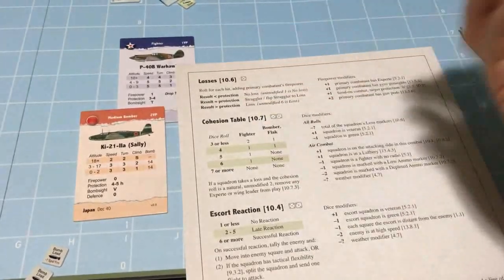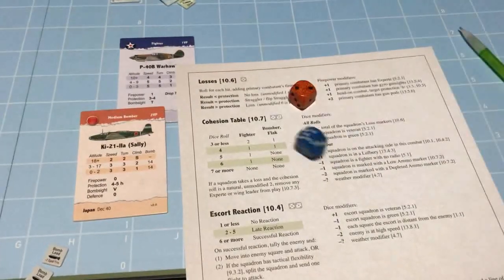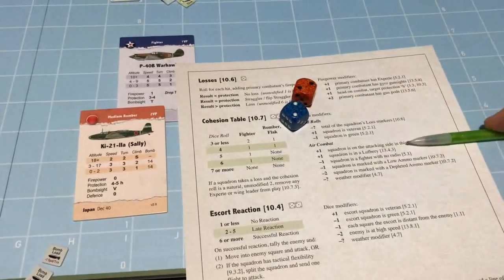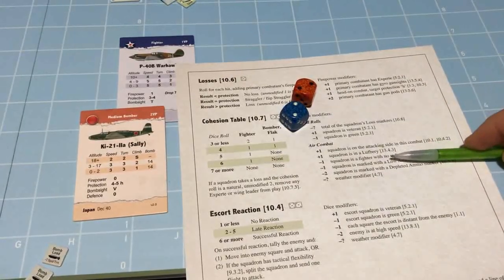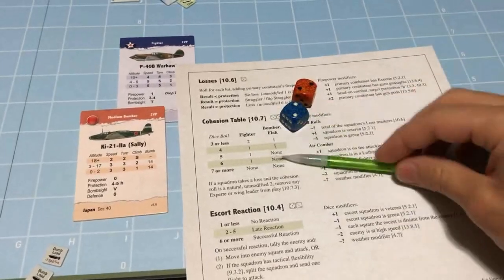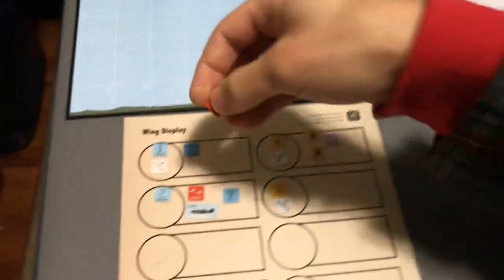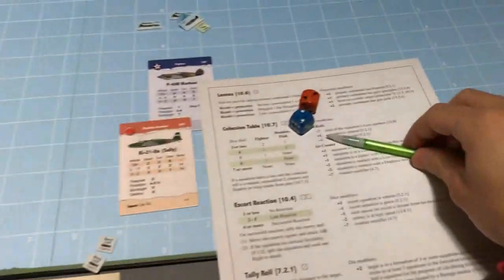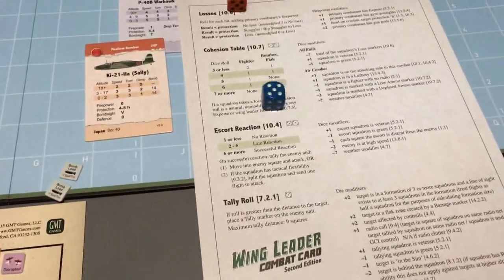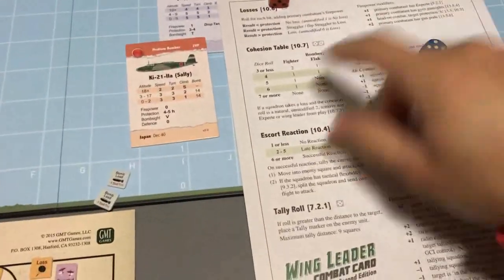Cohesion: rolling for the American P-40s. That's a 4, plus 1 because they're on the attacking side, but minus 1 for the low ammo marker, so it's a 4. On the cohesion table, a 4 is 1 level of disruption. They are a flight, not a squadron, so they break after one level of disruption. Rolling Japanese cohesion for completeness - 11, minus 2 for two losses: no disruption for them.